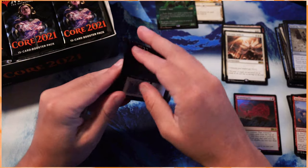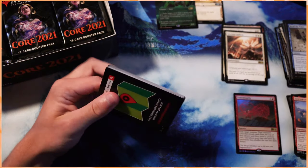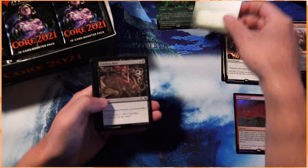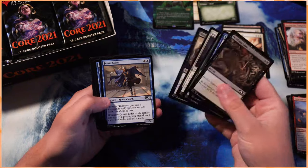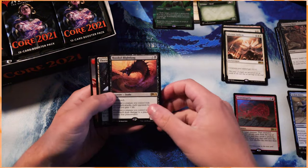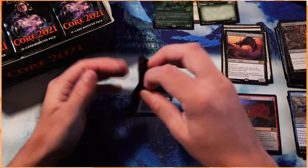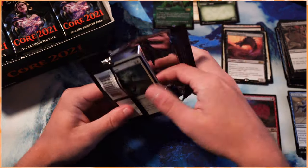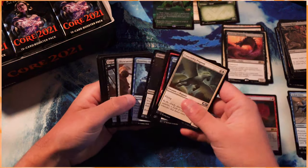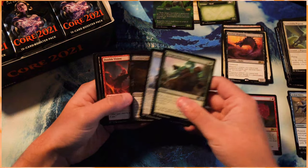Some really interesting decks are coming out of this. Blue-White Flyers is one I really wanted to mention. With just Ikoria, I kind of thought we would be in good shape with the Blue-White Flyers list — I thought there were a lot of good cards for it — but it turned out not to be the case. It just didn't quite get there. I think it was a decent deck, but it needed a lot of work. And I think, finally, now we're getting a lot of cards that can fill out some of these decks, which is really exciting because it does spread the meta out a little bit.